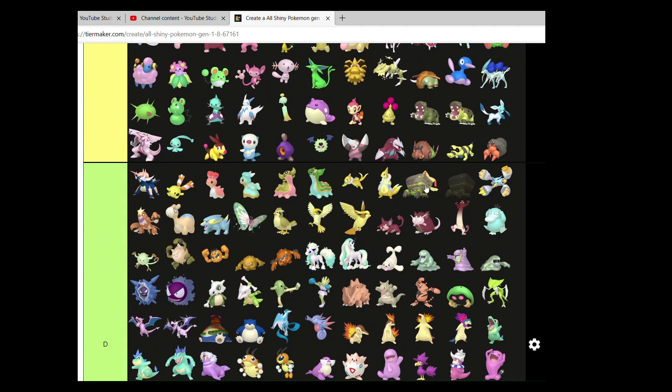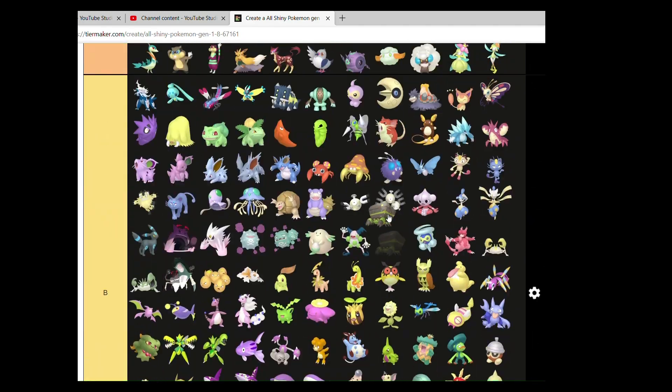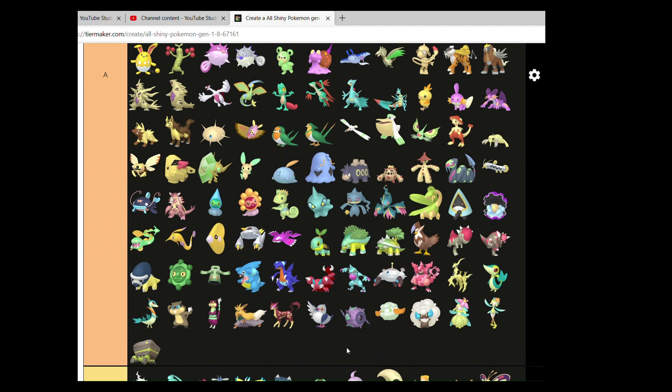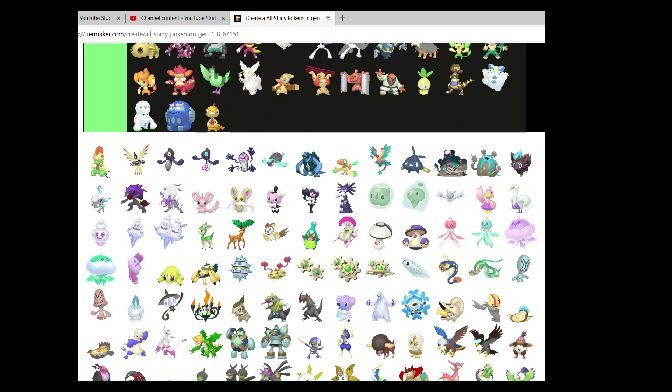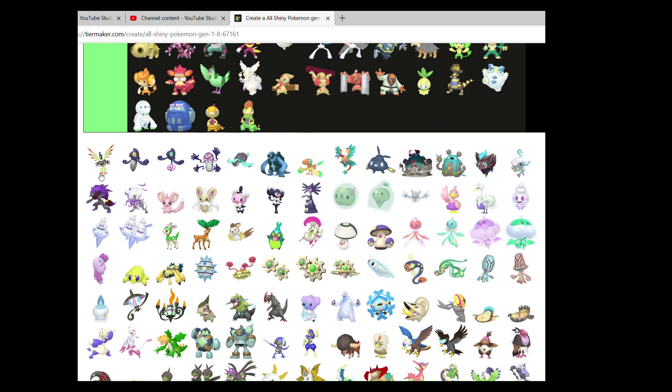Crustle with a toxic green — like a radioactive design. That's nice, that's good, that's very clean. The green on Scrafty just came out of nowhere and I don't like it — not in the slightest.